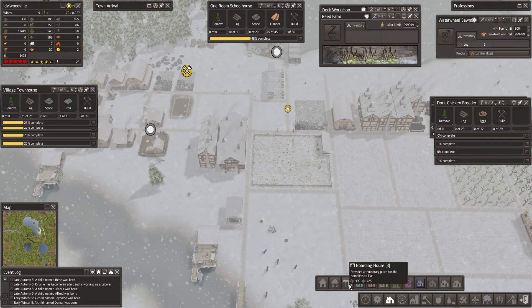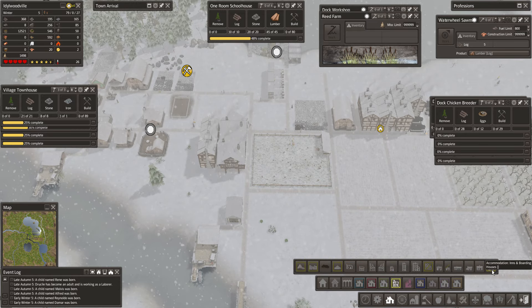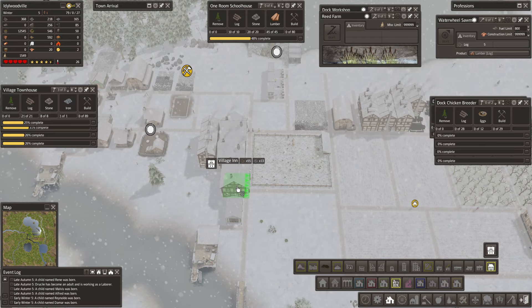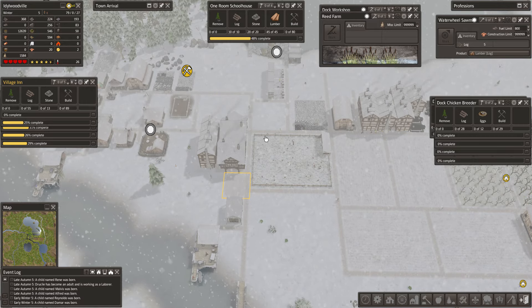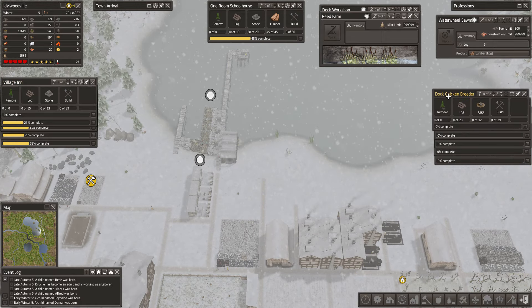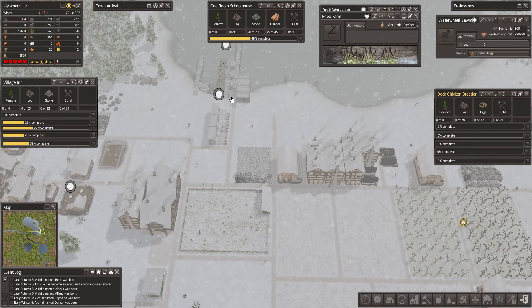Where are my boarding houses? Here's a big boarding house. Yes, let's grab another village inn for temporary housing. We'll throw it right there. Let's get that built as well — we'll be bringing more immigrants in often. We'll get another village in. As soon as we ramp up survival coats, then we can think about bringing the trader in.